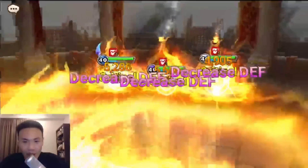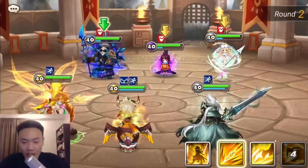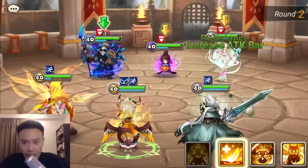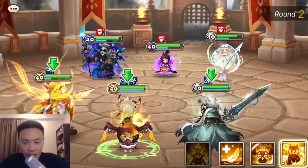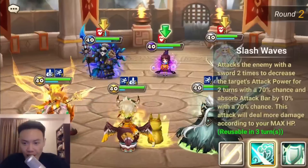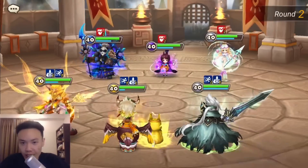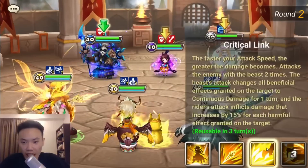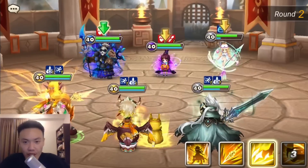We'll just go with the Gigantic Roar. Perfect, we landed all the armor breaks. I'm just gonna save my skill first because I want to make it align with the Riley's attack buff. Now we'll place this onto the Cadiz. Molly actually cleanses herself? That's so selfish.